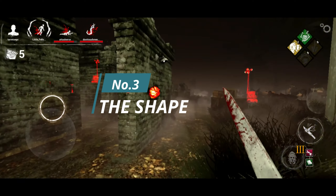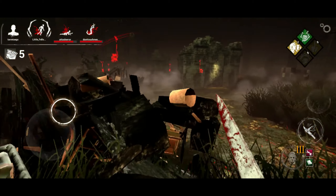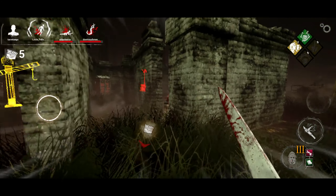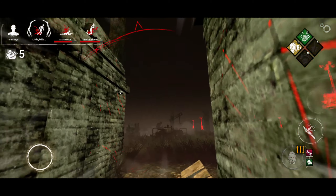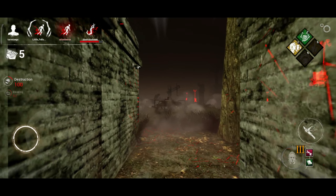Next we have Michael Myers, also known as the Shape. His power is in 3 tiers. Tier 1: your terror radius is 0, but you have a very small lunge and you are slow. Tier 2: you are a normal killer, just like any other basic M1 killer like Trapper or Wraith. And Tier 3 is where things get interesting — your terror radius is bigger than normal killers, but you can also one-shot survivors.